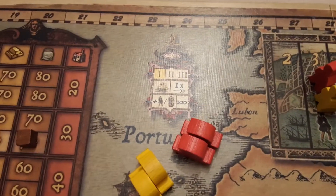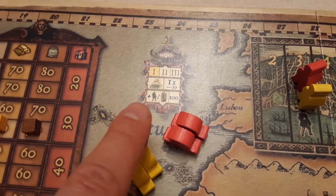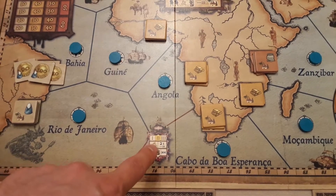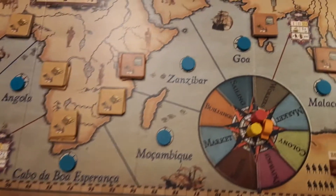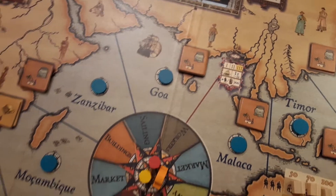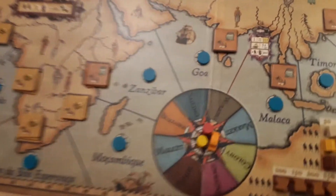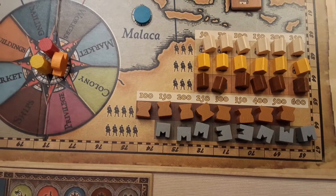Looking at the board, you start off in phase one and you get one movement on the ships, so you can move each ship one spot, costing you 100 for each extra worker or ship you want to build. As you progress and explore further along, you see a little red line that takes you into phase two — ships can then move two spots each and the cost goes up to 200. Move further past the final red line into phase three and ships can move three spots, with cost going up to 300 per worker or ship.